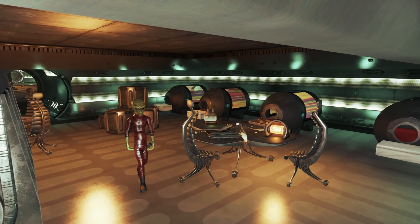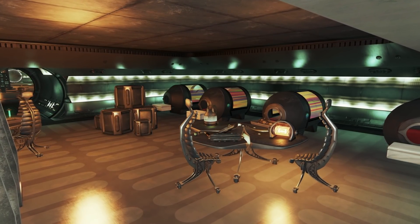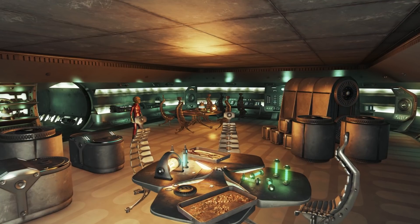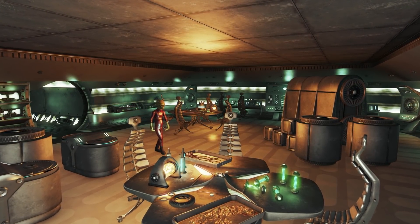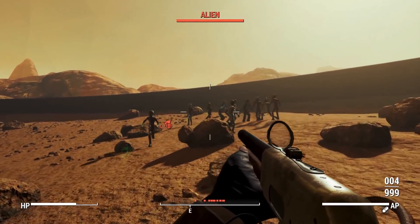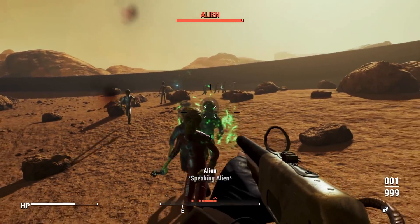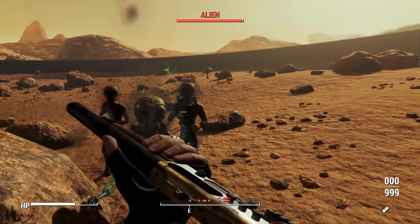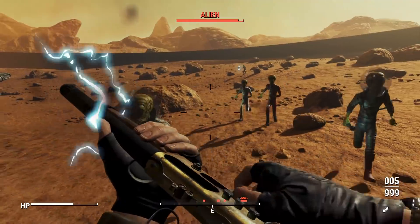This mod is essentially the Mothership Zeta equivalent of Project Mojave. If you remember Project Mojave, which added in parts of New Vegas into Fallout 4, this mod is going to be a similar sort of mod but with Mothership Zeta. There's not as much content as there was in Project Mojave because Project Mojave was absolutely huge, but the stuff included in Project Zeta is awesome. Super incredible. If you were a fan of Mothership Zeta, you should absolutely download this mod.